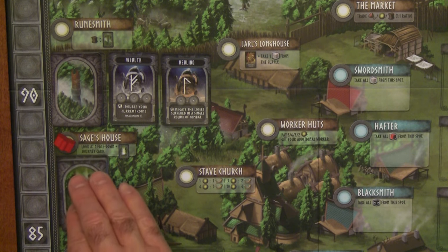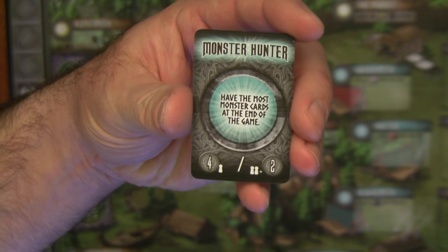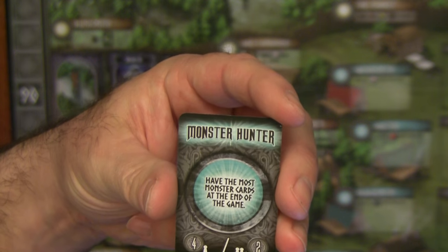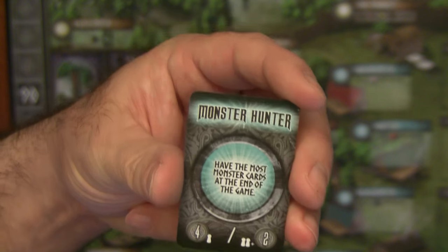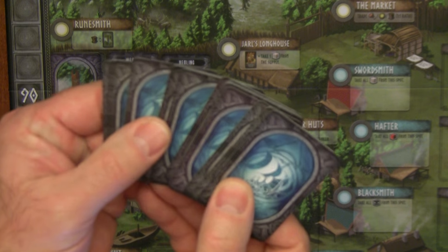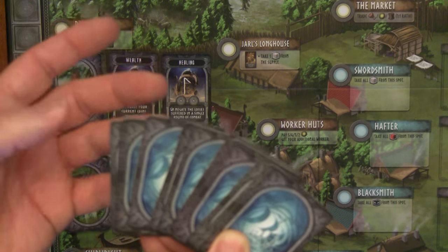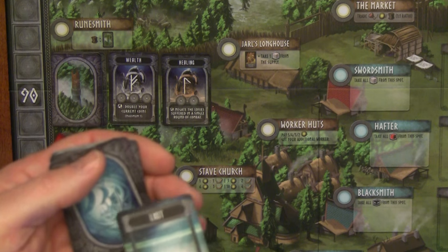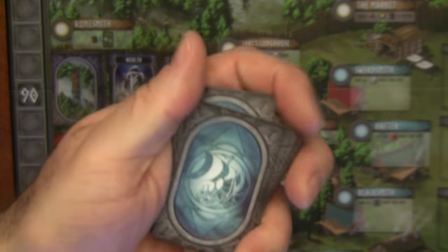The sage house lets you do two things. First, you take the top card of the destiny deck — kept secret — which is an end-game scoring goal. For example, this one gives four glory points to whoever has the most monster cards at the end, or two points if tied. Second, it lets you peek at one of the journey cards, which are face-down obstacles in front of your longships as you make your way toward the monsters. Knowing what's in a slot gives you a useful advantage when planning your voyage.